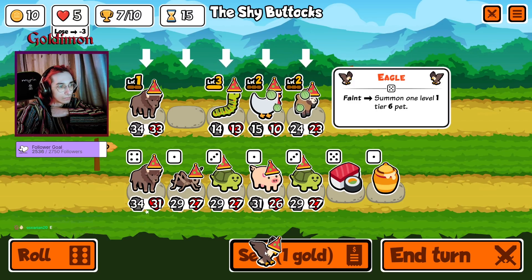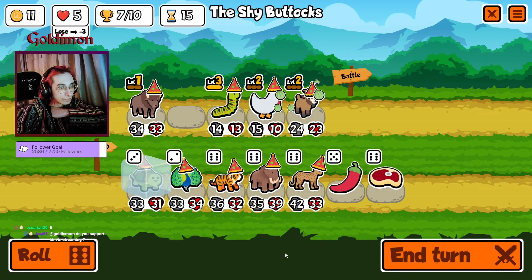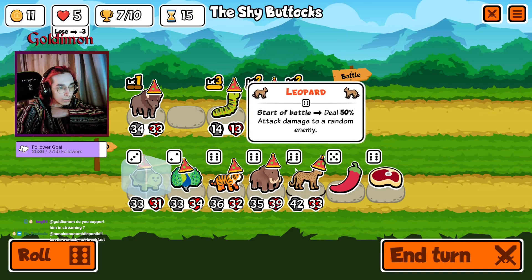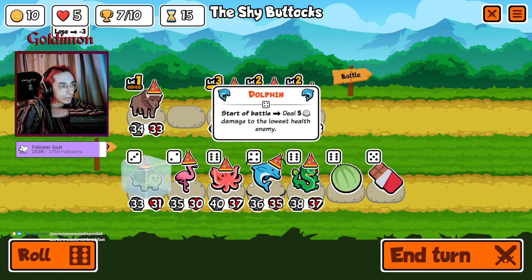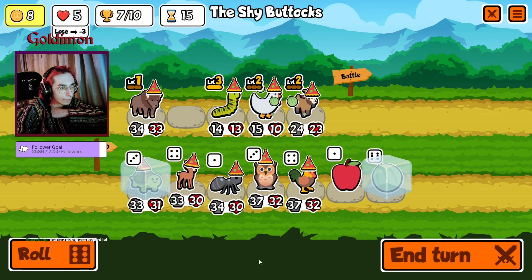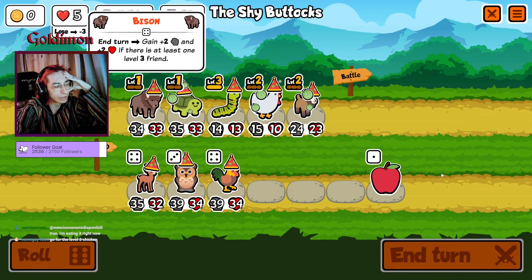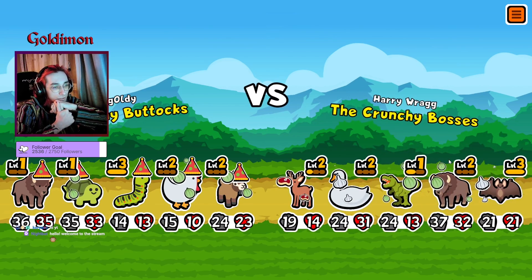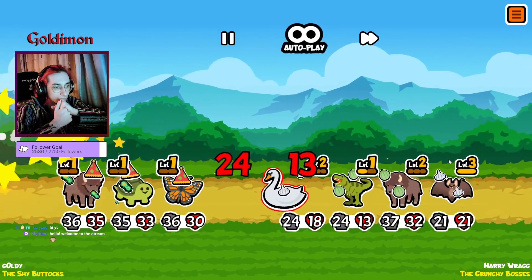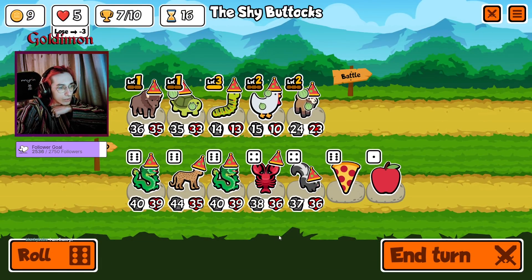Oh my god, look at the turtles! Oh my god, okay — we're gonna keep one turtle. Jesus, look at the shop! We don't need chocolate — we kind of need melon. We'll visit and keep rolling. Okay, we go up to six gold and get this. Not bad — go for a level two chicken, yeah, but we didn't get any more chickens in the shop. Okay, we got the draw — I'm really happy with the draw because that means more time to get tier ones.